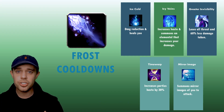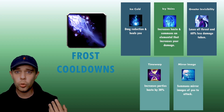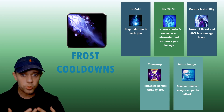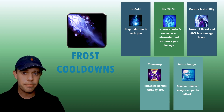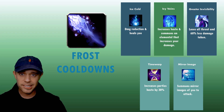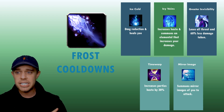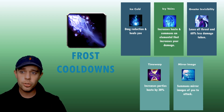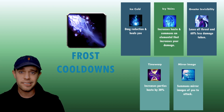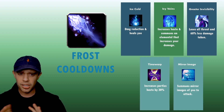Before we get into the rotation itself, let's look at some of the core cooldowns and abilities you have as a Frostmage in 10.2. First, at the top we've got Ice Cold — this is a defensive ability that gives you damage reduction and also heals you. We've also got Greater Invisibility, another great defensive that drops all threat and causes you to take 60% less damage. Then let's look at the two utility abilities at the bottom.